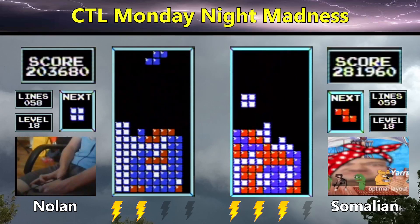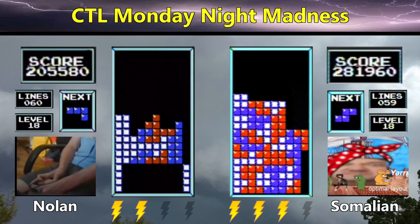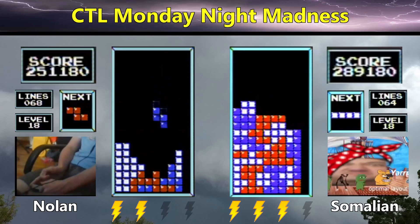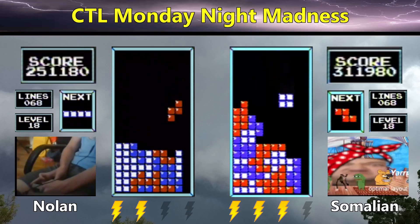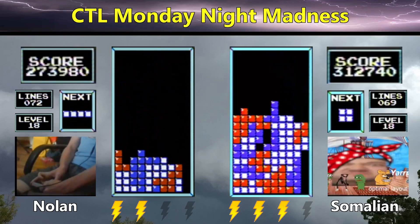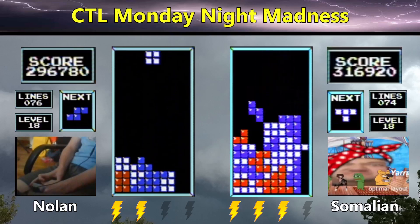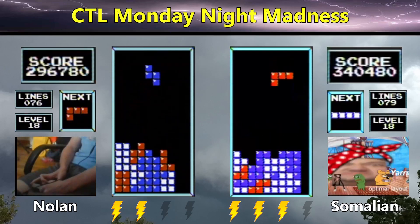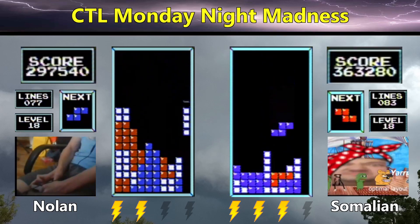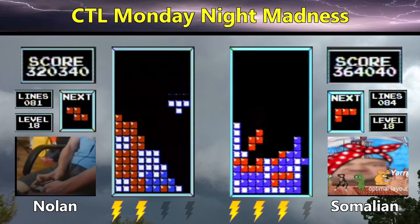Nolan's looking for a long bar for a Tetris, taking a couple of burns in the meantime. Nice S-double to uncover the hole, and finally he's able to get a Tetris and then another. We have 251,000 for Nolan, 288,000 for Somalian. Somalian with a fast O-left. Somalian misses the double tuck and is forced to take more burns to get the stack cleaned up. A nice double with the J-piece, then the S opens up the right side — he gets two consecutive long bars going to 363,000. With Somalian ahead by four lines, in terms of scoring potential it's more like a one-Tetris lead.